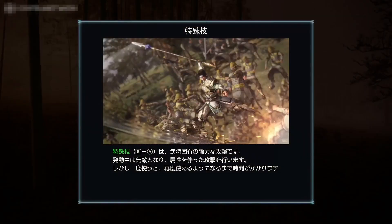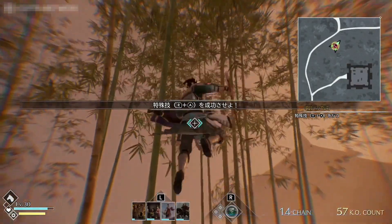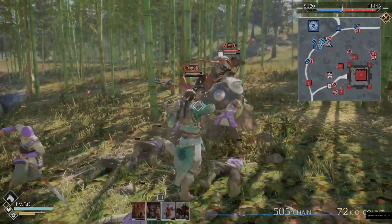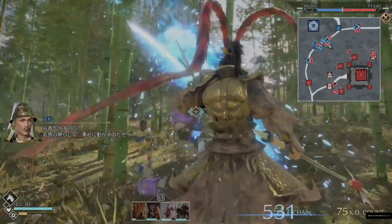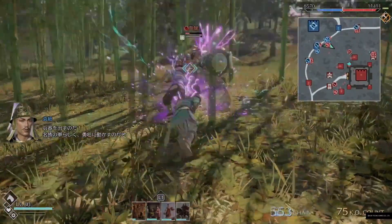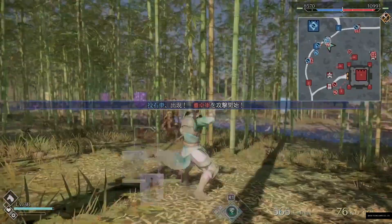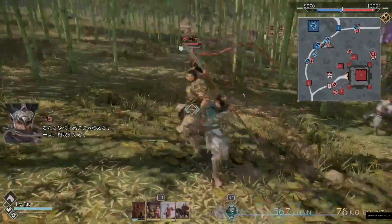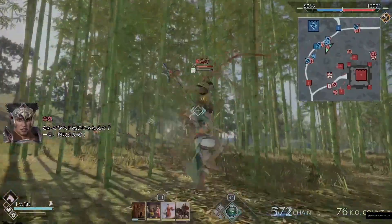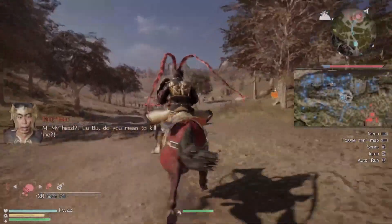If players use the secret plan an officer suggests, they can further increase the trust of that officer. This trust pays off on the battlefield, as typically during battle, players can only give orders directly to officers who are in a lower rank. However, if they have earned enough trust, players can give orders to officers who are higher in rank. Allied officers will also coordinate commands, and if players execute the same command on an officer, they can activate a coordination bonus — the higher the trust, the greater the effect and special conversations can be activated.